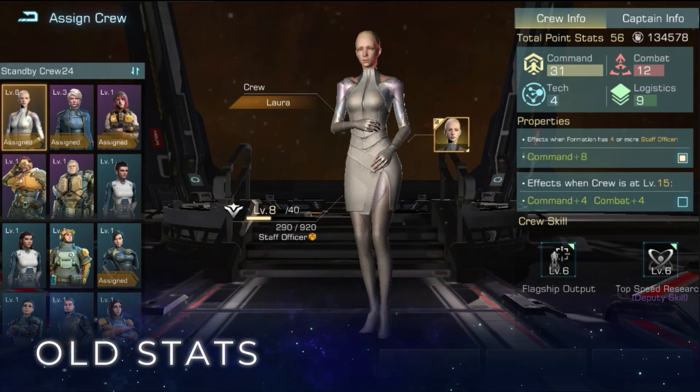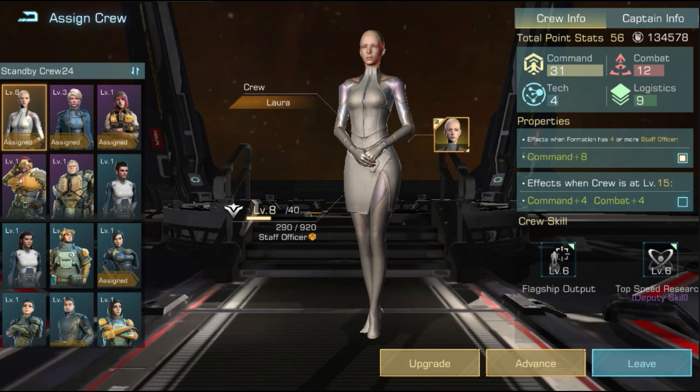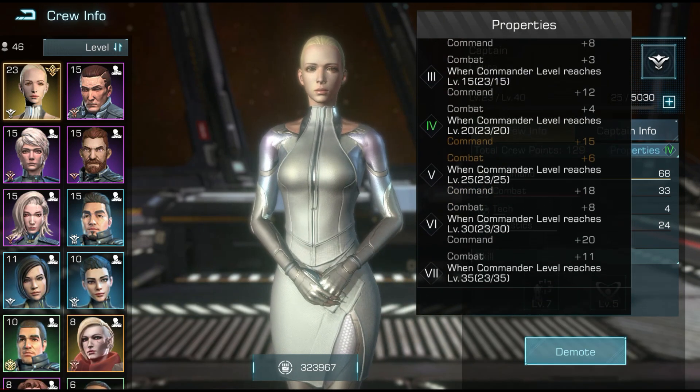Changes to the crew stats system: the property bonus of 8 stats points for having multiples of the same crew type in crew formation has been removed, and has been changed to grant more stats points for every 5 levels you upgrade. The game has sent tons of crew training courses to support the changes.